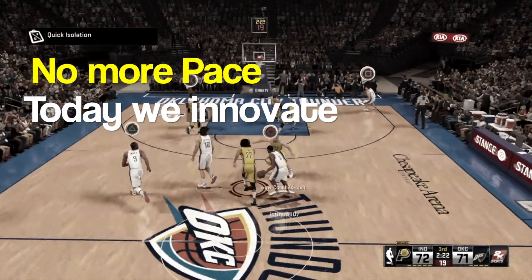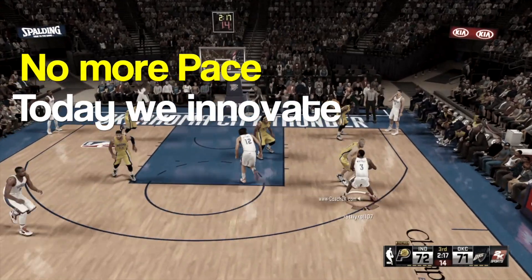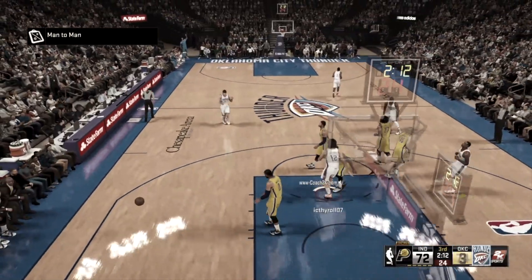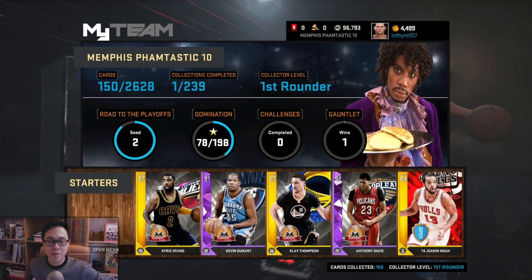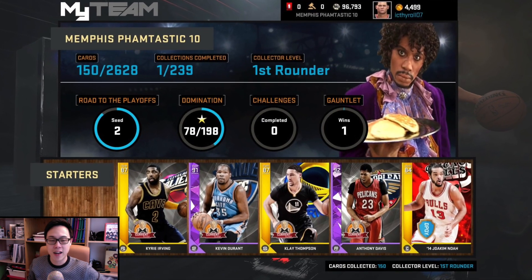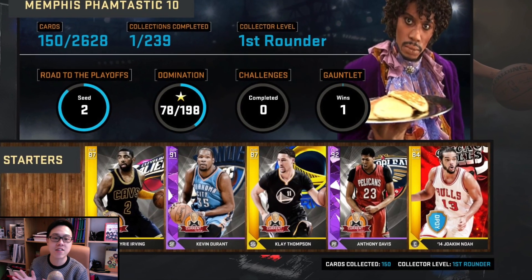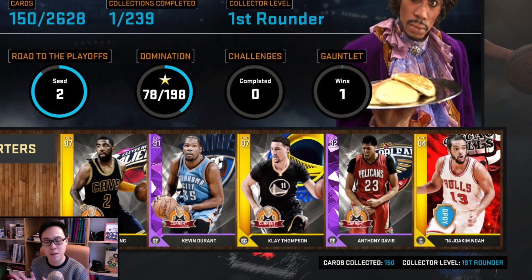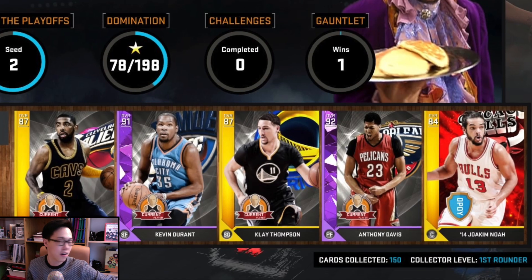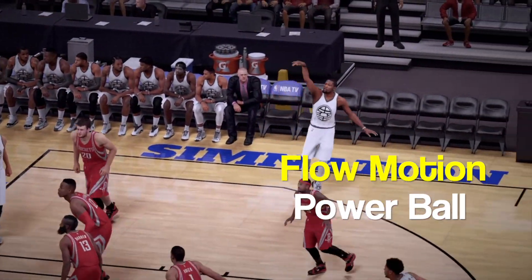Today we say goodbye to Pace. Today we innovate. The Pace both-win offense is finished. Today I'm going to show you something brand new that has the potential to be even better. I'm going to be switching the Fantastic Ten around and this is the lineup I'm going to be using with my newly modded Defensive Player of the Year Joakim Noah at center and my Anthony Davis as my power forward. Dynamic Draymond Green is going to be the backup power forward.